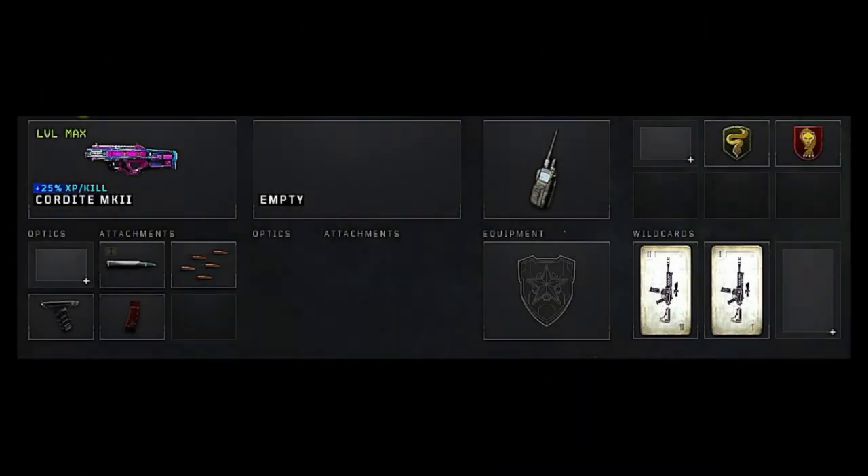We died about 10 times. For the Cordite class setup, try it out, it's really good. You want to use FMJ, rapid fire, grip, and extended mags. That leaves you with comsec for gear and you have two perks. You can run cold blooded or gun ho, and then you can either run dead silence or black jacket — it's up to you.